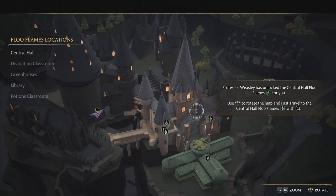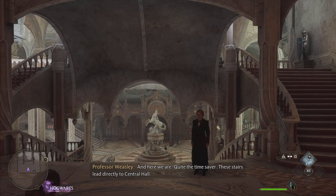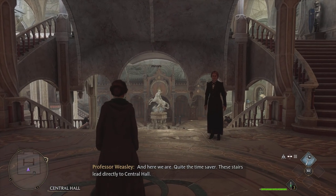Professor Weasley has unlocked the Central Hall Floo flame for you — use that to select and fast travel. It's annoying because I wanted to open that chest but it didn't let me. We can grab that at another time. Quite the time saver.